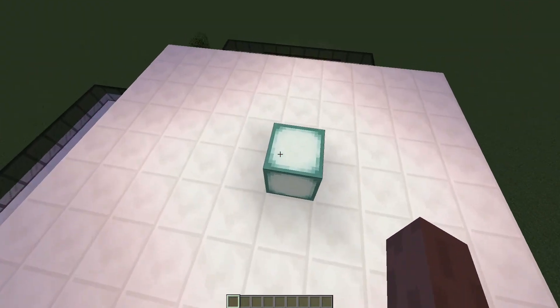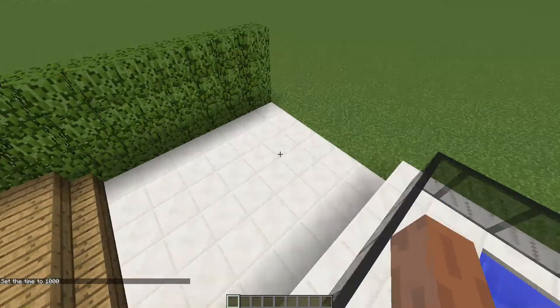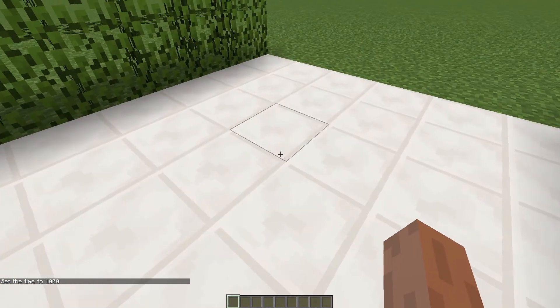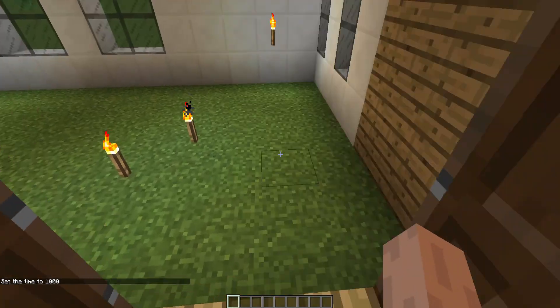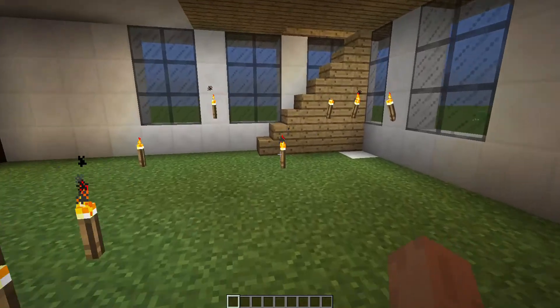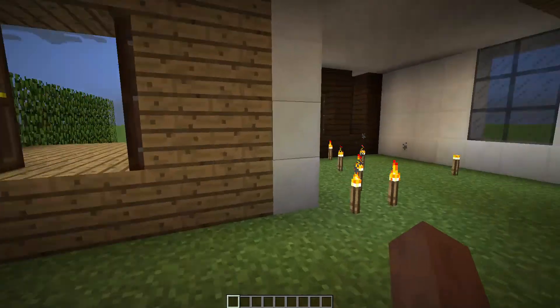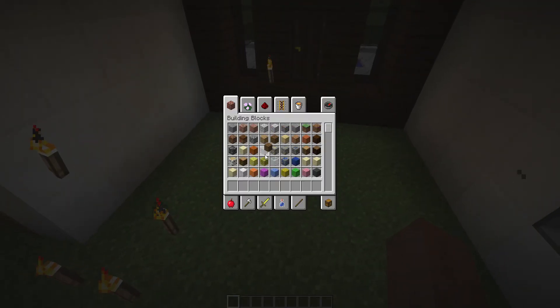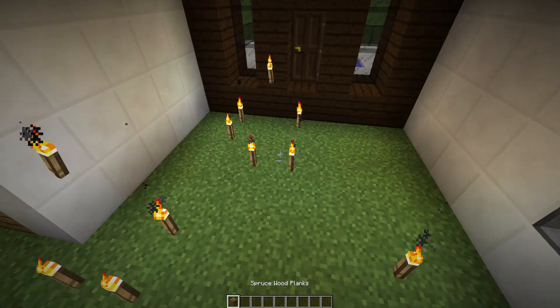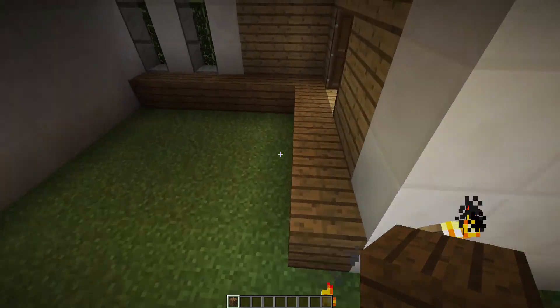What we're gonna do first of all is set a time. First, destroy all of these blocks and all these torches that I put down, and now just start building your floor. I'm gonna make it out of spruce, but you guys can make it out of whatever you want, so just put in your floor.